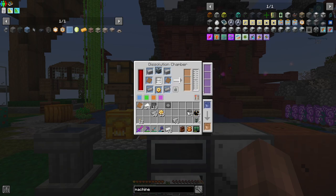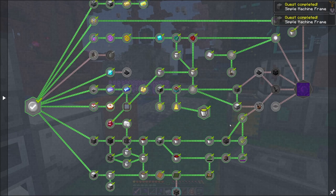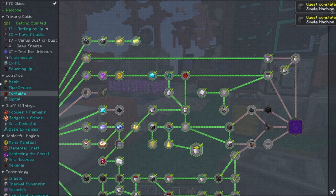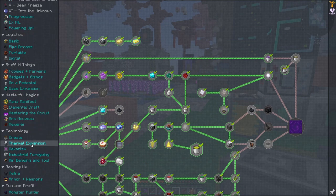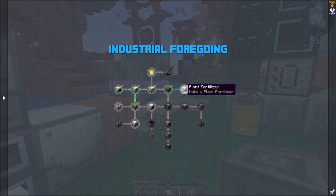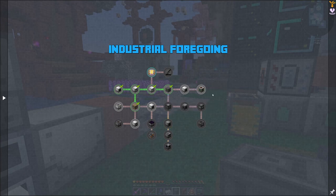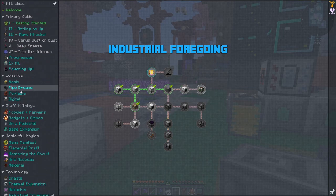There are speed upgrades and things that can be put in here — we will get into those a little later. I think we've gotten some for free, so if I find some in storage I will pop in and let you guys know about those. That completes our quest here. There is an industrial foregoing quest line as well, and that's going to get us to our next steps of progression in both of these quest lines.